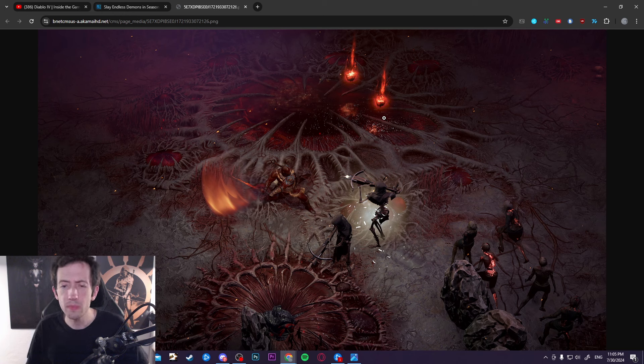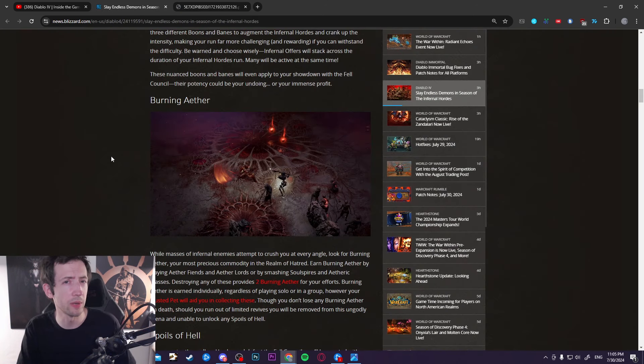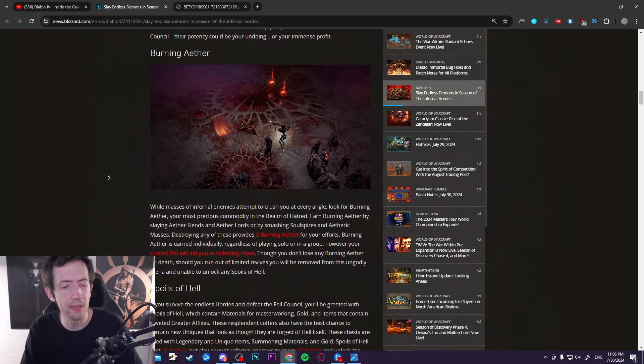At the end of the run there's a council boss fight against the Traveling Color Council — three of those guys. Once you take them down you spend your Aethers on certain reward chests, including gold, legendaries, and new uniques. There's a bunch of new items from this content specifically, coming up to actually 50 new uniques and legendaries. There's also a chest with a guaranteed greater affix reward.